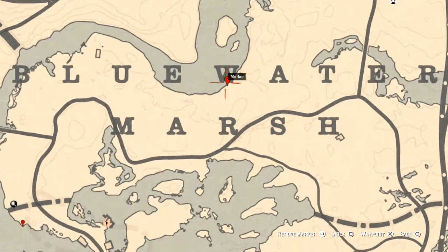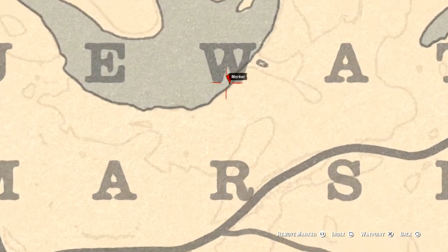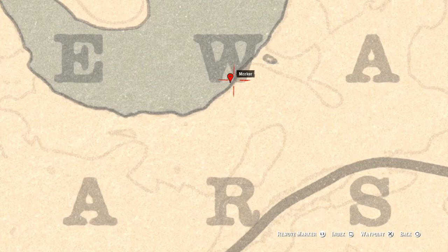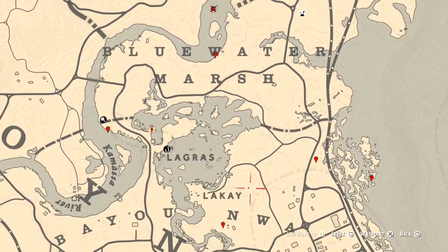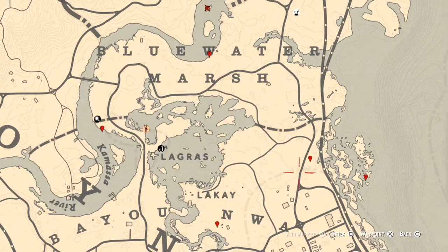Between the W of Blue Water, right here along the coastline, there's a boat. Go through the door and inside that room there's a sink, and right next to the sink you should see an Ivory Cone, which is a family heirloom.